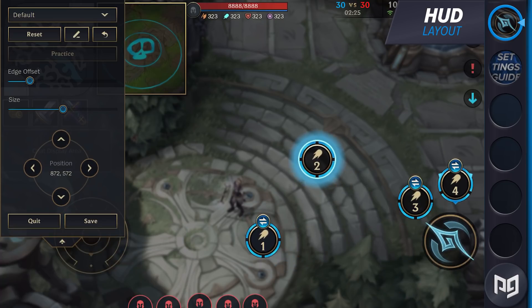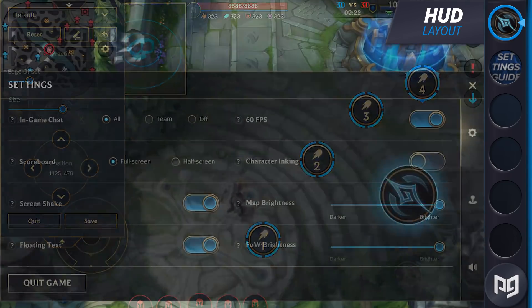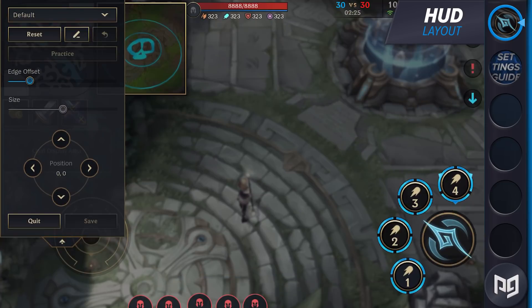We won't spend too much time on the graphics and sound options since those are entirely up to you. If your game is struggling to run, lower your graphics a little bit and you can maximize your performance. We're going to be focusing on the settings and options that can improve your gameplay, so make sure your game is running smoothly first.